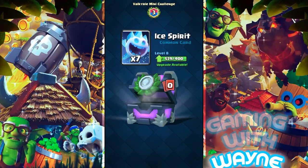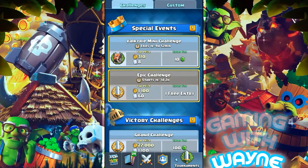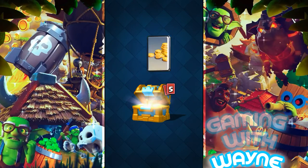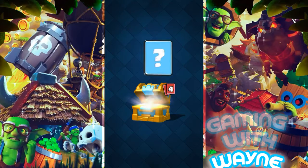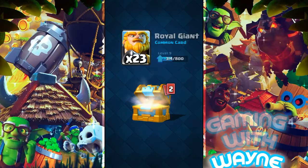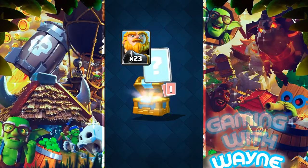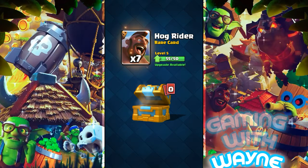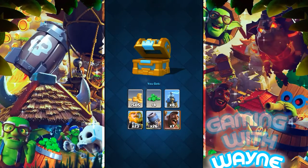Let's open the Crown Chest: 505 gold, four gems — that's nice — eight Hidden Teslas, 23 Royal Giants, 26 Mortar, Hog Rider seven. And that's it guys, thanks for watching, please like!